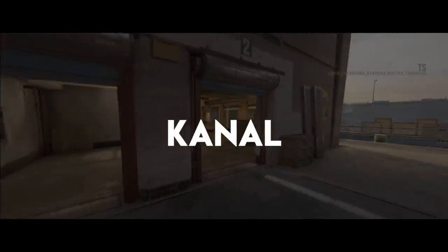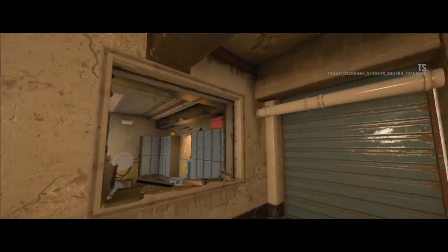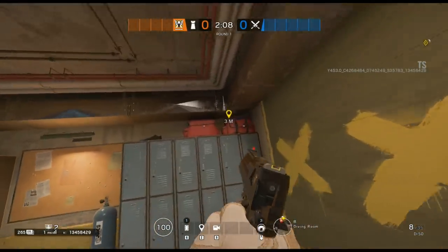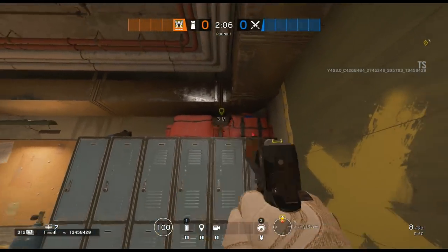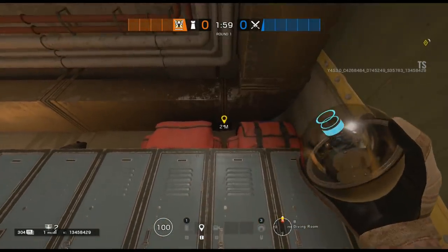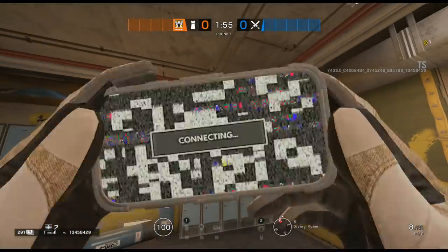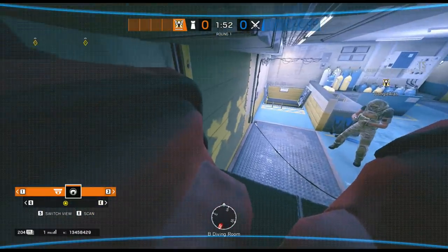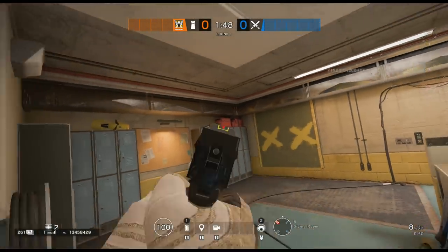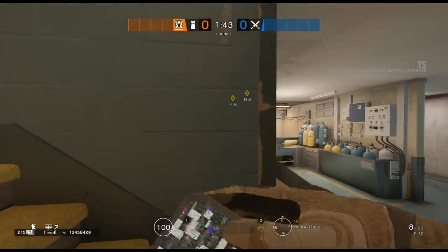Let's get started on these Valkyrie cam locations, starting off with the first one located in the Divers Room. Place the cam on the underside of the vent between the two red bags on top of the lockers, and you'll be able to watch the whole Divers Room, including the big window to the left, the lockers window across the other side, and anyone coming down from the main stairs from the first floor down to the basement.